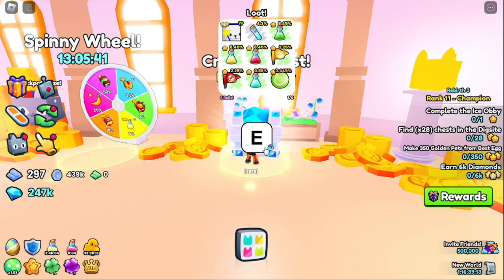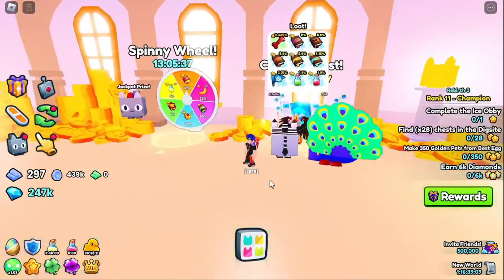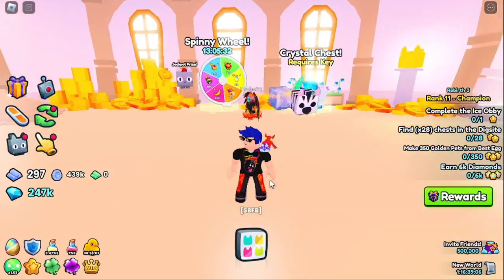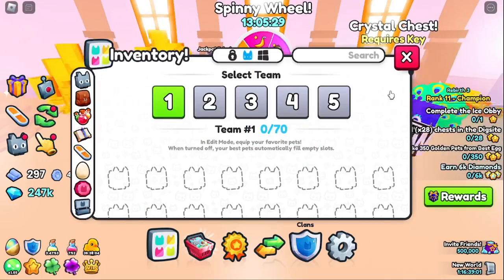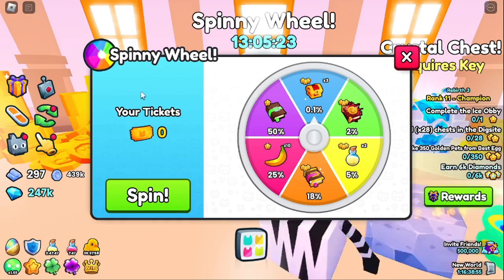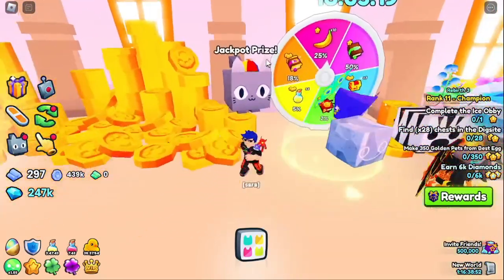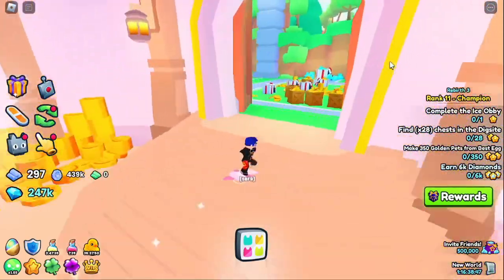Crystal chest — it takes crystal keys. I did get the huge from this, but we got rid of all our huges because we wanted to start over from scratch. No more spending our own money unless it was a gift. Spinny wheel — we can use tickets to spin. This is the jackpot, but it's really hard because it's not always on here and it's a one in one thousand chance.